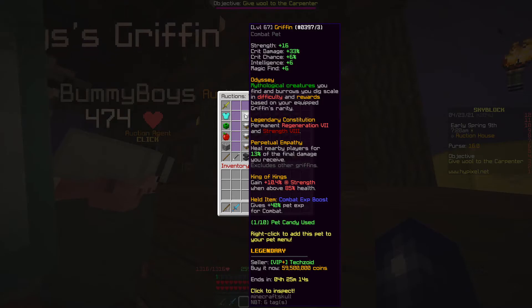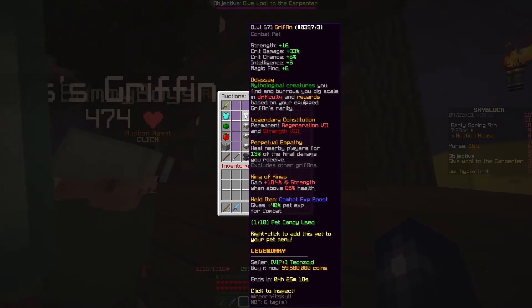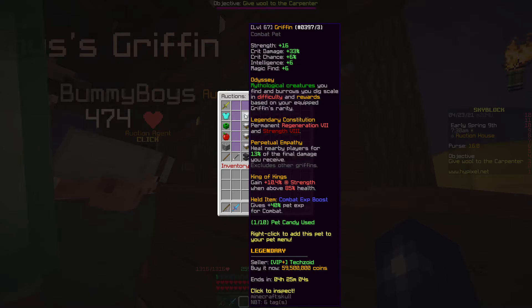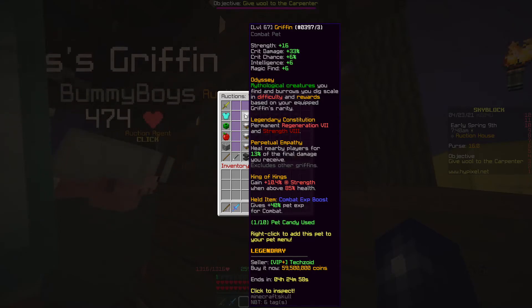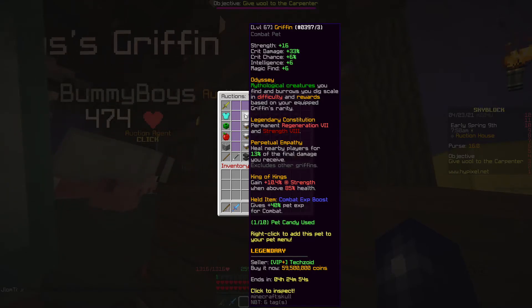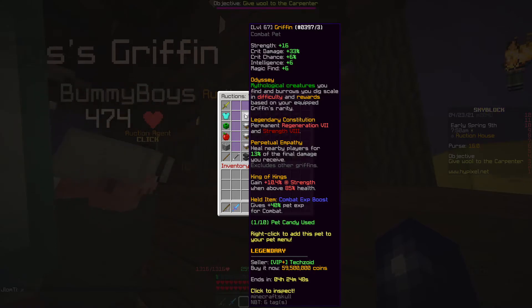If you've got 60 million coins, I'd recommend buying this pet. It gives you the same core buffs as the uncommon Griffin — strength, crit damage, crit chance — but with extra perks on top. When you're above 85% health, you gain 10.4% strength, which increases your damage and resistance. So you're going to survive a lot longer and do way more damage.